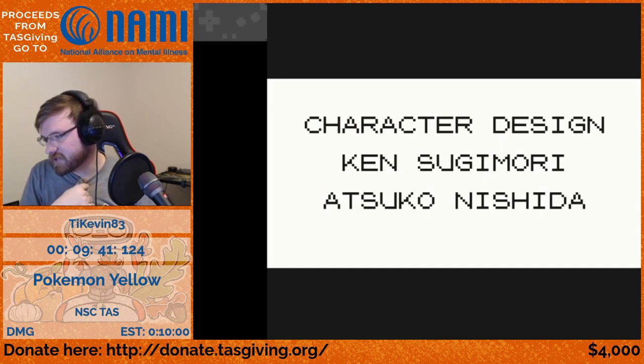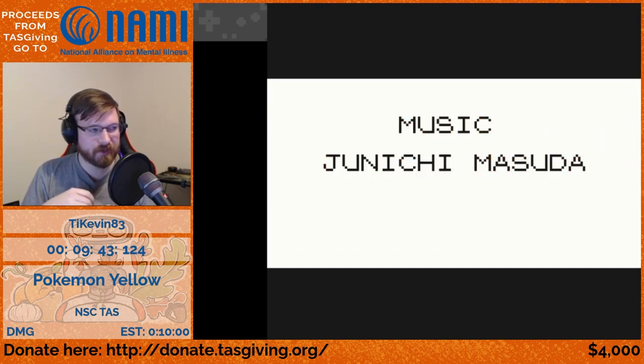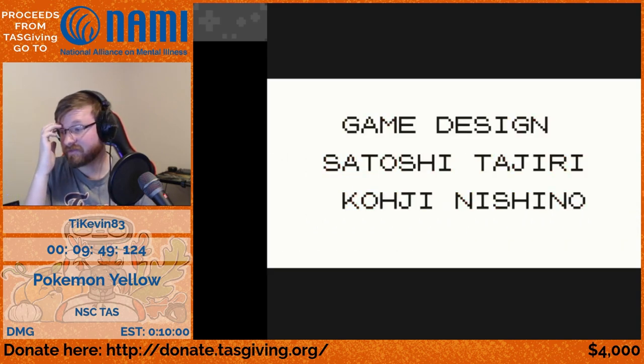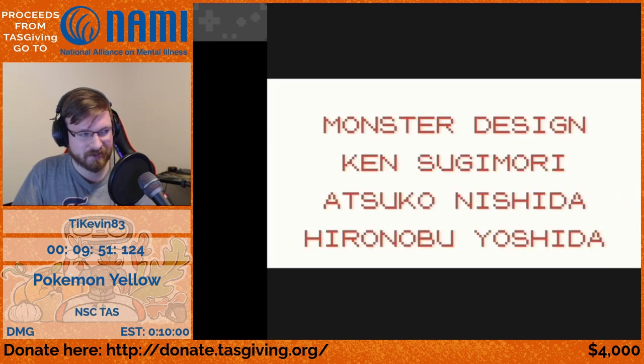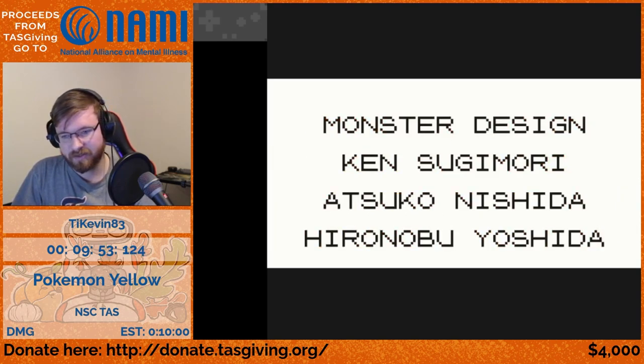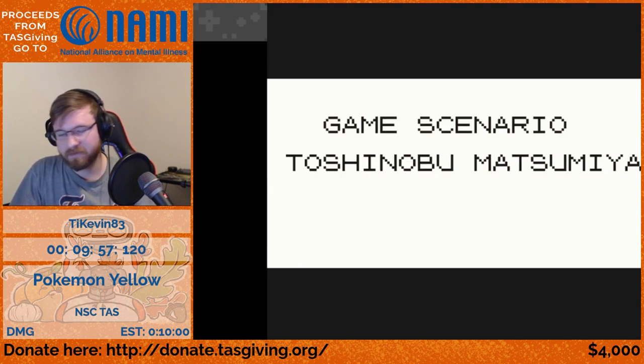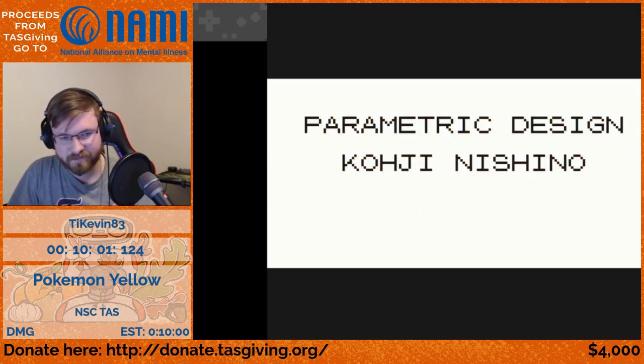Thank you for watching. Party underflow is when the count of something goes below zero — in 8 bits that wraps back to 255, so we then have 255 Pokemon in our party instead of the normal six. We can then swap those fake Pokemon around to corrupt massive amounts of data in the game's RAM all at once.